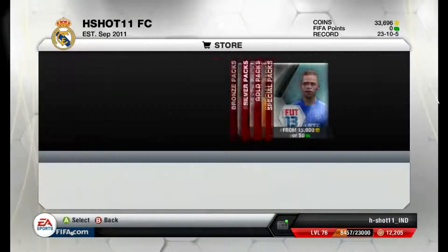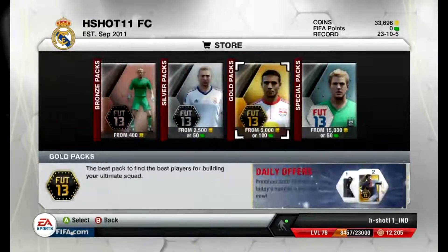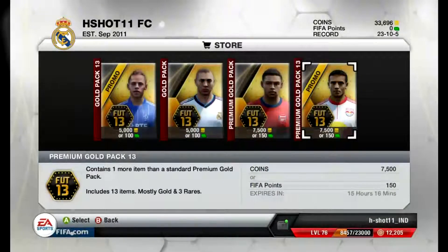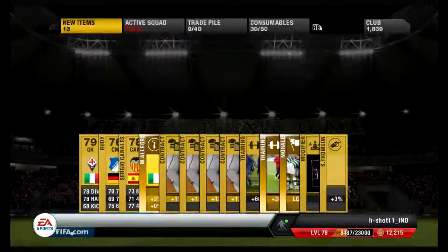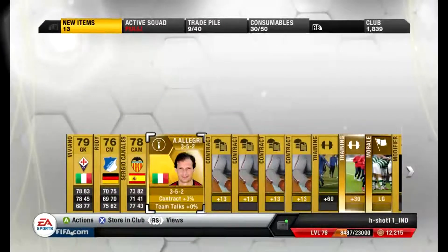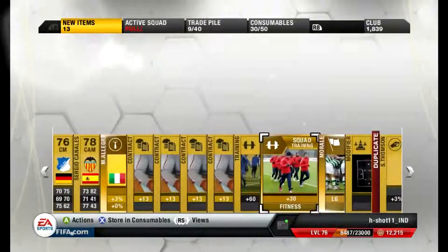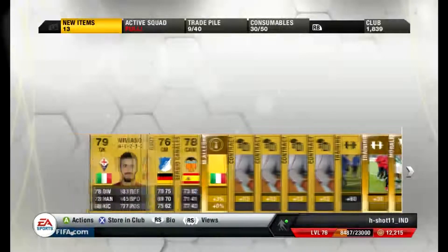We are on the 7500 packs — probably four packs to open today. Let's see what we get here. No regular... another manager, I like that. Squad training — this would go for some coins. 3-5-2 would go for some decent points.